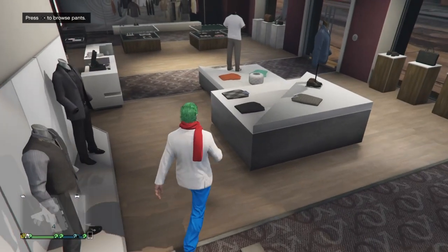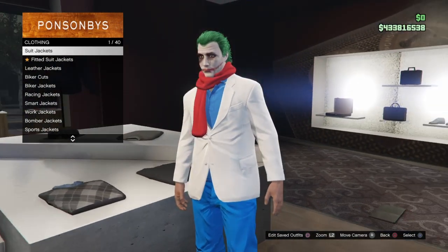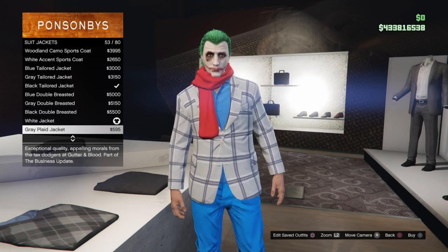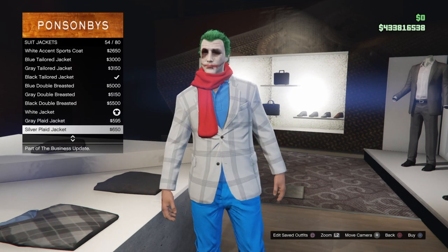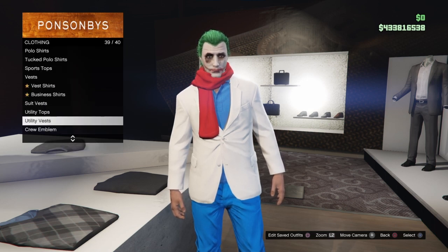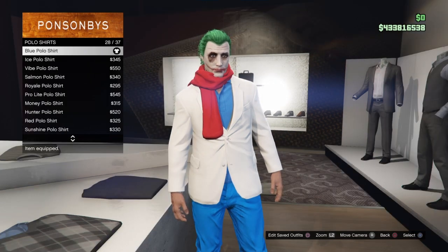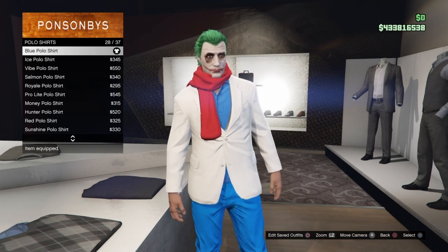Now for the shirt — or I'd say polo. Basically what I put on was a suit jacket; I scrolled down and placed on the white jacket. And then I also put on a blue polo shirt on top of that.